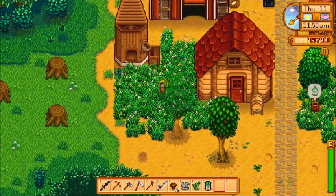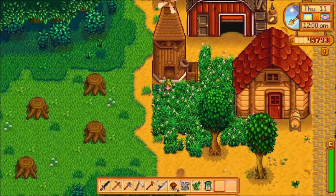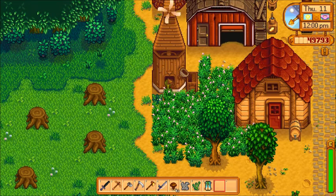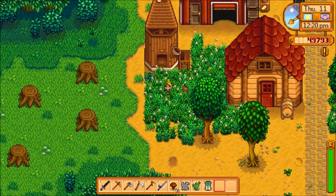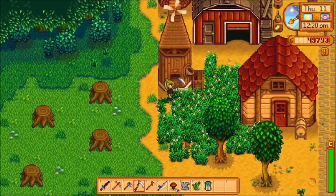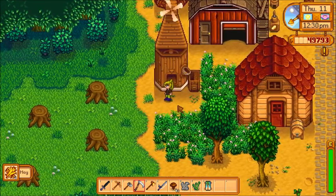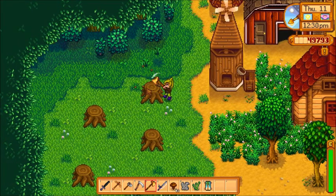You can actually change the wallpaper and flooring in the shed too. This building with the fan on top is the mill. If you put beets in it, I put one beet in and got three sugars out. Then I put one wheat in and got one flour the next day. I don't know how useful that is — I guess it's useful if you're going to cook a lot and make your own food.